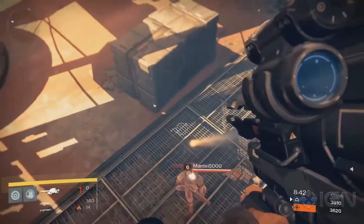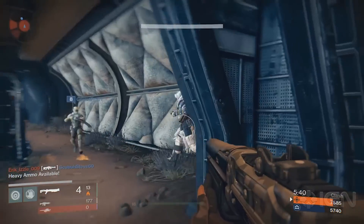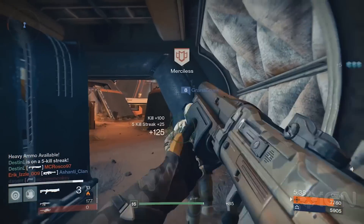Greetings, Guardians! Max Scoville here for IGN News. An image allegedly displaying all the loot that will be included in the upcoming House of Wolves expansion for Destiny showed up on Reddit yesterday. The image reportedly originates from 4chan user Matt W. Gordon, who compiled the info from multiple data mining sites.